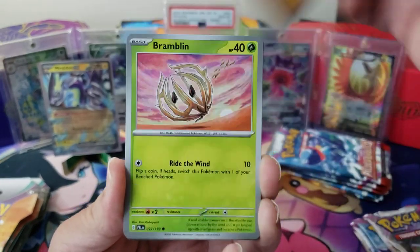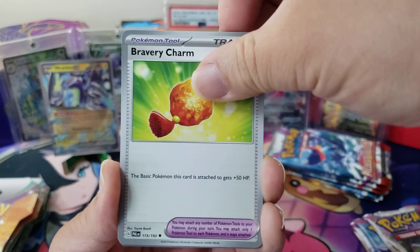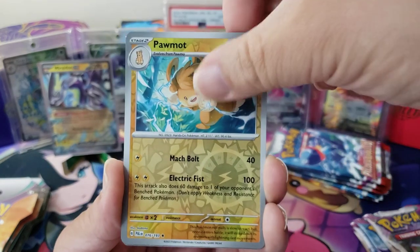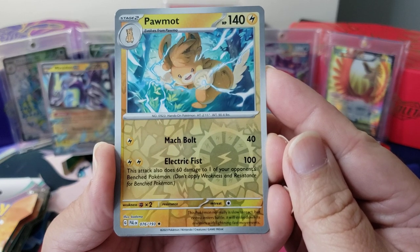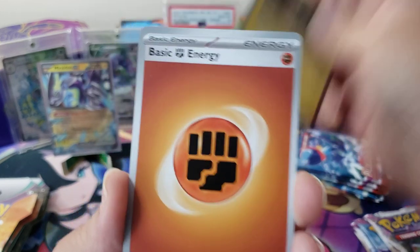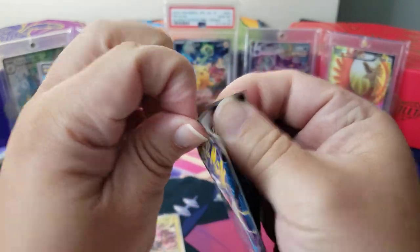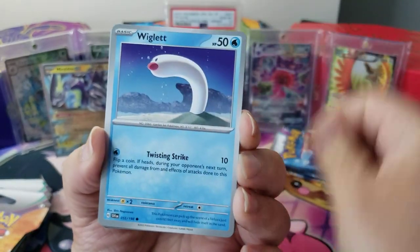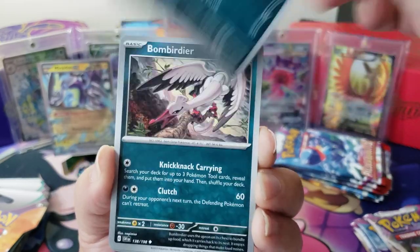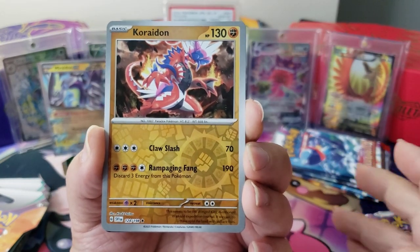Not sure what we got — Glimmett, Bramblin, Shroodle, Bombirdier, Tinkatuff, Bravery Charm. Rule edge — hey, a Palmon again. This Pokémon is normally slow to react, but once it enters battle it will strike down its enemies with lightning fast movements. Luxray nice! Then we got a Fist energy and a code card. I've noticed in the new Pokémon there's a bunch of bird and dog Pokémon.